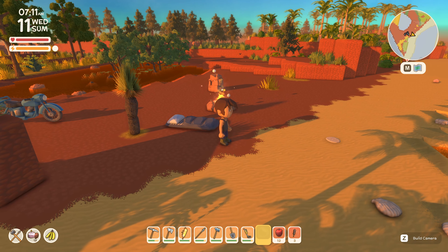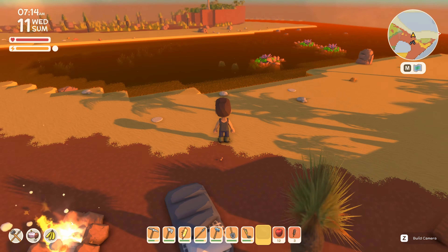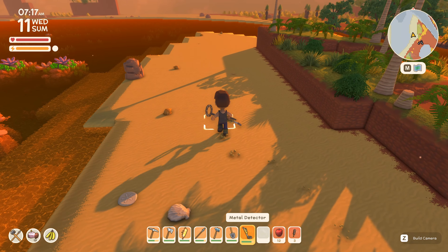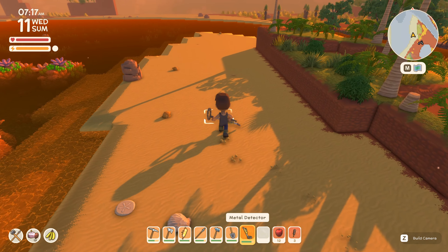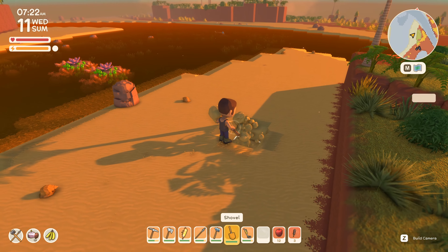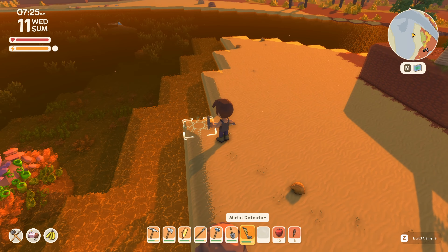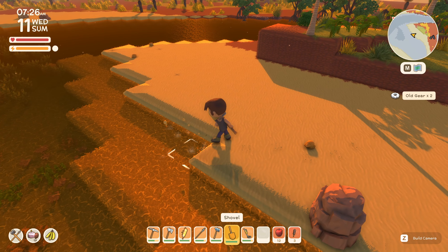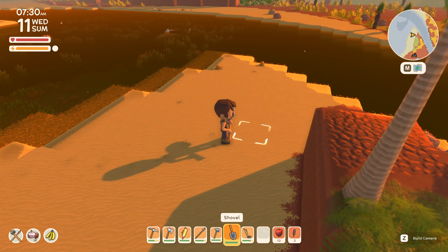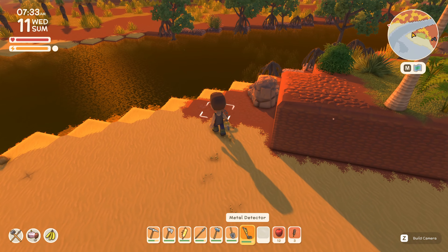G'day everybody and welcome back to Dinkum. We are now on episode 123 and as you can see we are not at home this morning. We've actually roughed it out here in the bush and we're camping out here in western Wuyan. We've been doing a little bit of treasure hunting in the process, and I thought it would be a nice idea to start the morning with doing a different activity than our usual day, which is usually farming.